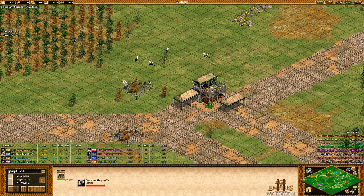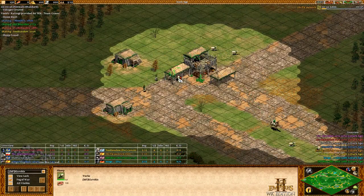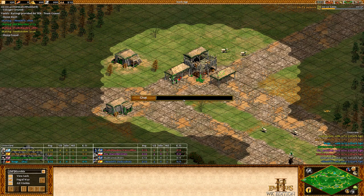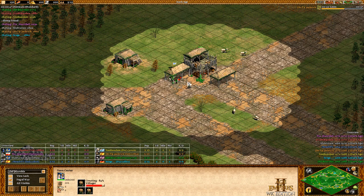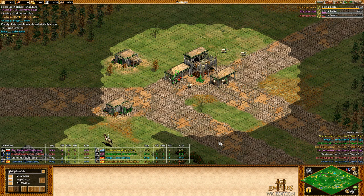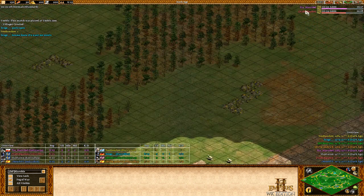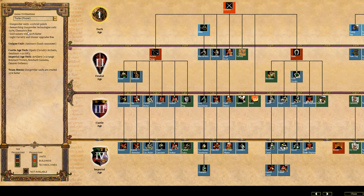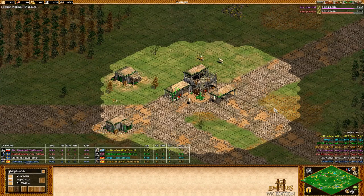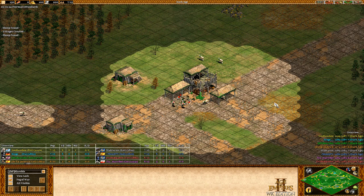The basic dark age is pretty straightforward. It's a 4v4 Black Forest game and I'm playing Turks as the pocket. Sure, Turks collect gold 20% faster as a bonus, but they're not really a super strong eco civ like Vikings, Indians, Mongols, or Ethiopians — so this guide is still somewhat representative of a typical civilization in this scenario.